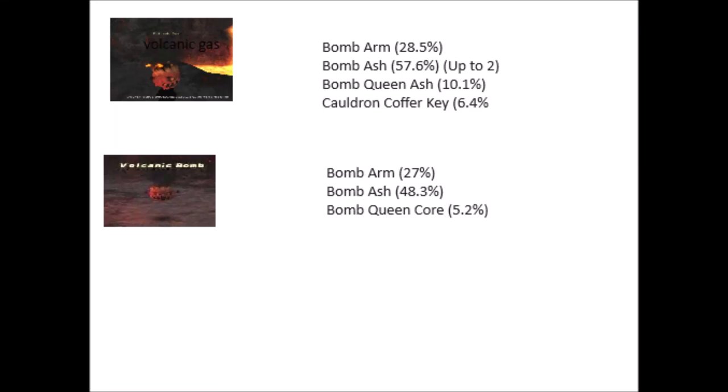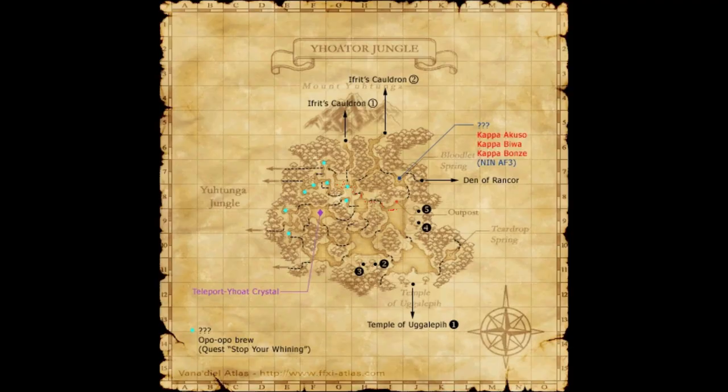Hello ladies and gentlemen, today we're gonna find the Bomb Queen for the Bomb Queen ring and for the hand-to-hand combat weapon. We're gonna find the volcanic gas to get the Bomb Queen ash in the volcanic bomb, and then get the Bomb Queen core.